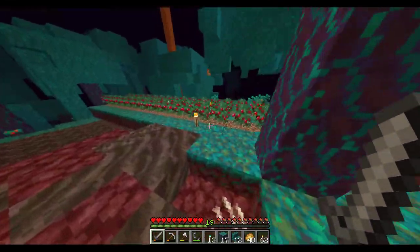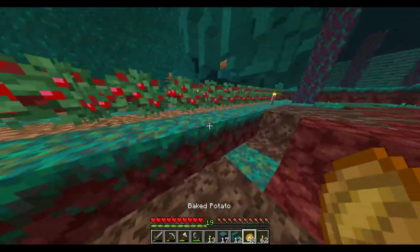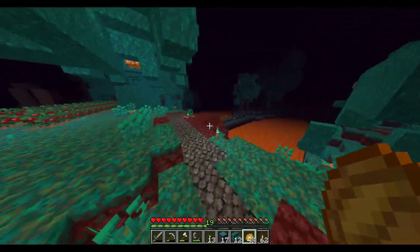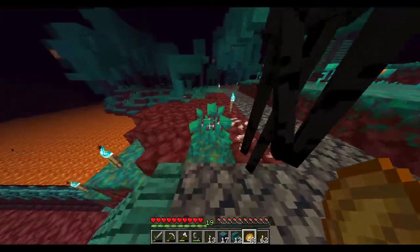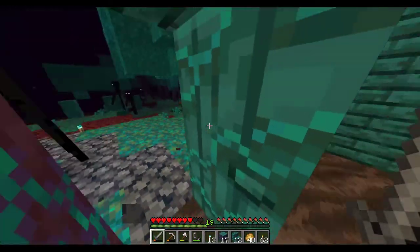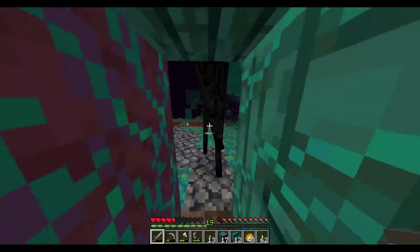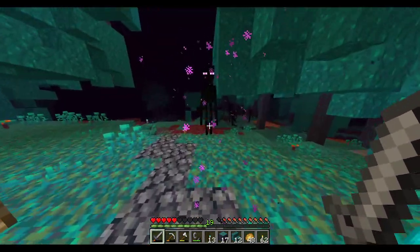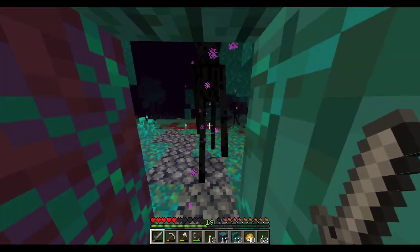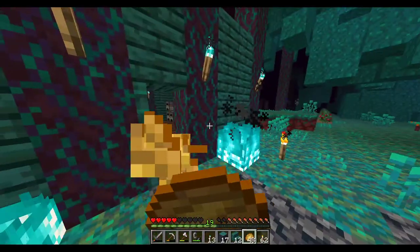We got survivability — once I run out of potatoes someday I can start using this. We have a house, a path, and we even have a bridge. Oh, Enderman freaking out — nothing's better than two-block gaps for fighting Enderman. And now we even have an ender pearl.